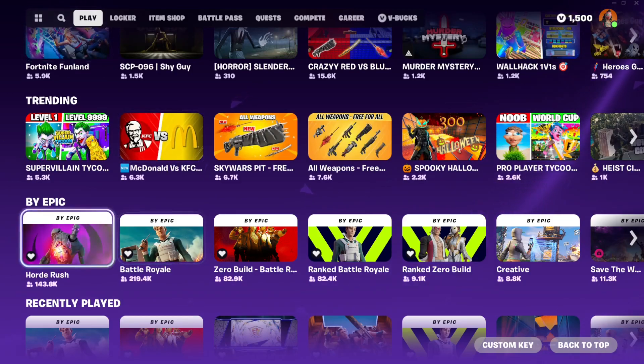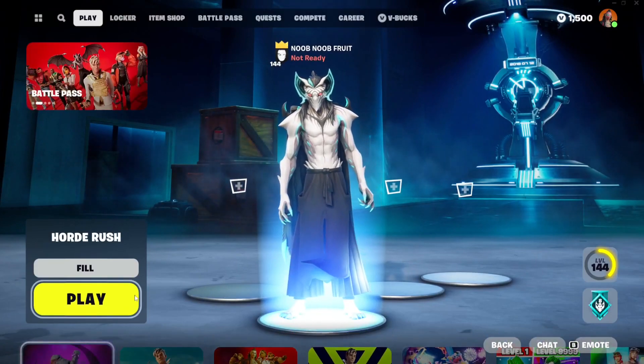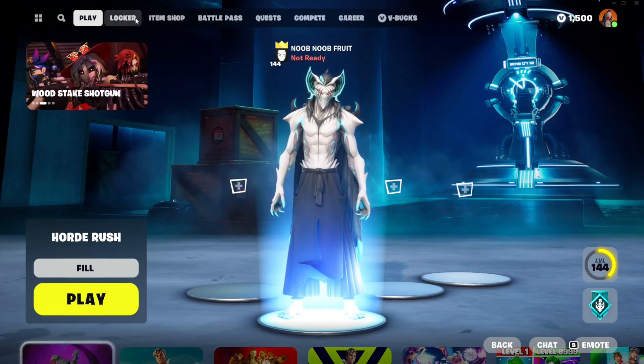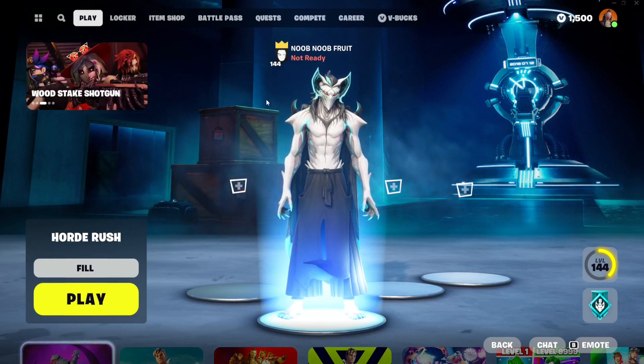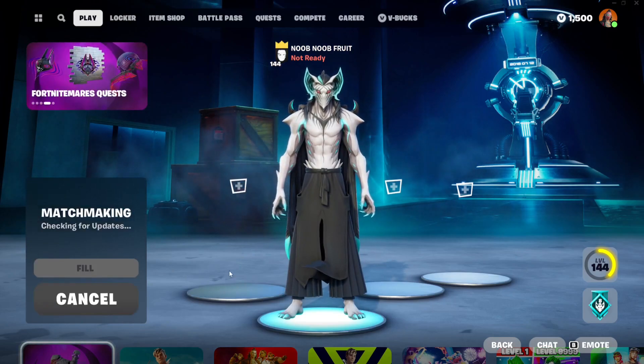Go to Buy Epic, click select and it will be selected. We're going to turn on fill because some of these quests require you to be assisted by other players — other players will always help you complete these quests. Let's click play and jump into a game, and I'll show you how to complete this quest as fast as possible.